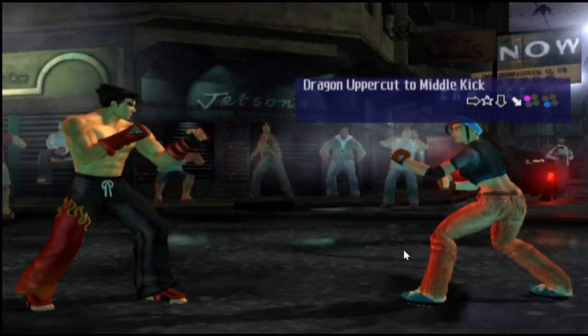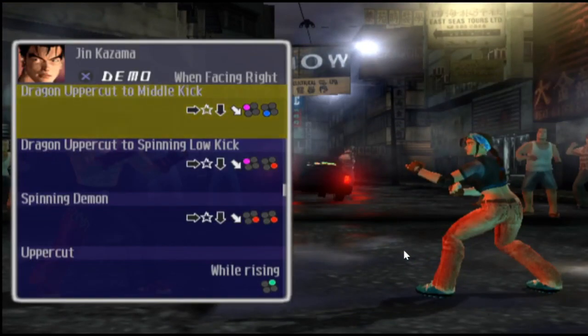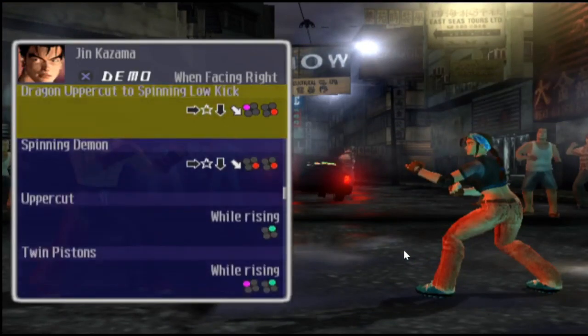Dragon Uppercut to the Middle Kick — another variation of Dragon Uppercut with a nice kick. So if your opponent obviously blocks the first uppercut, you can obviously catch them with the kick. Another variation of that move.